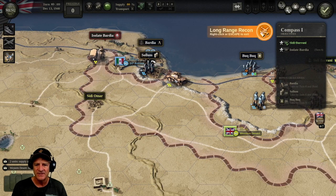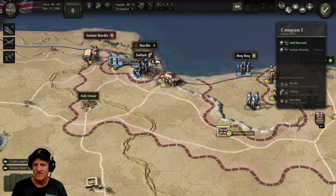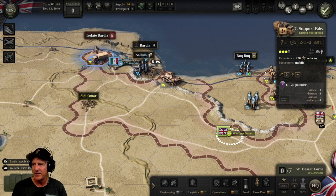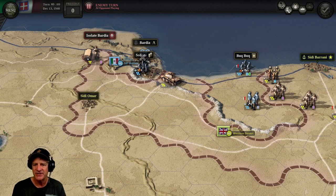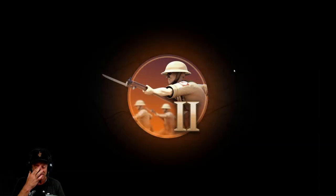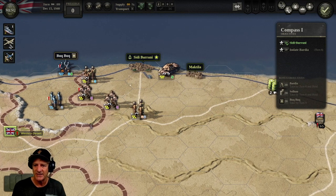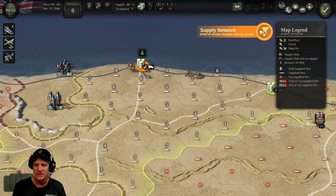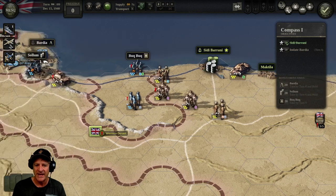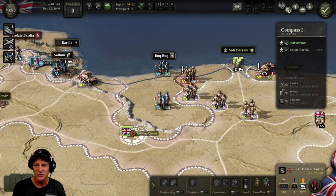We've got one recon flight left — let's send it over Bardia. There is a unit there. They can't attack, so we'll end our turn. We're doing okay now. They're entrenching in Solum, moving supply around. These units now have red exclamation points — this Italian infantry — so we've cut them off from supply. We're going to drop a new supply network down right here and boost it up to two, and move our supply up to Sidi Barani.